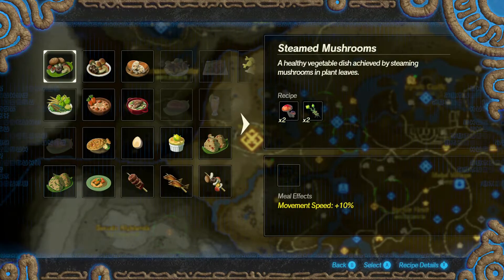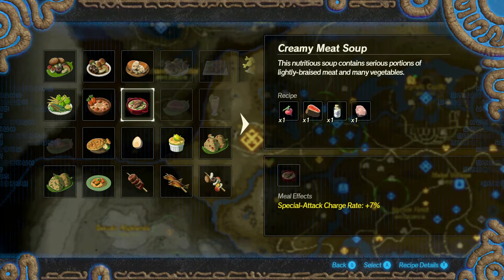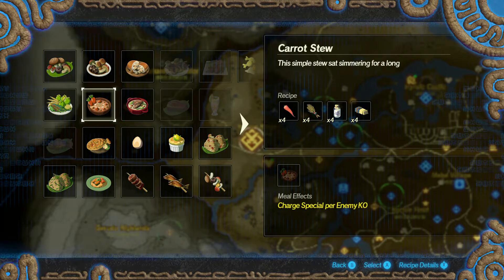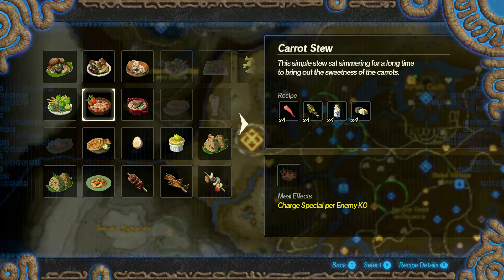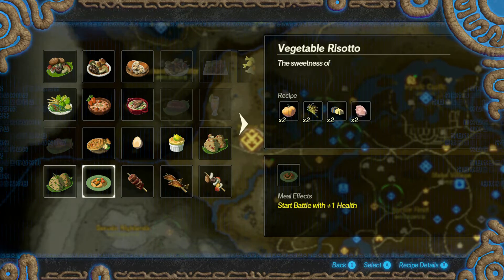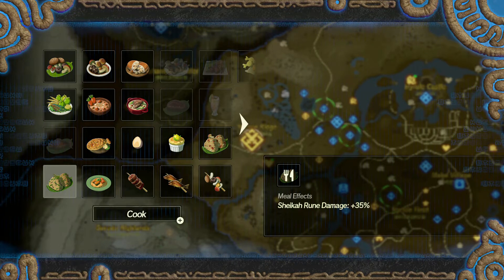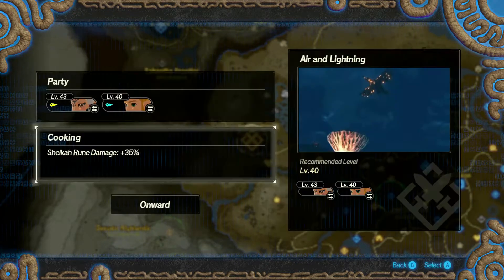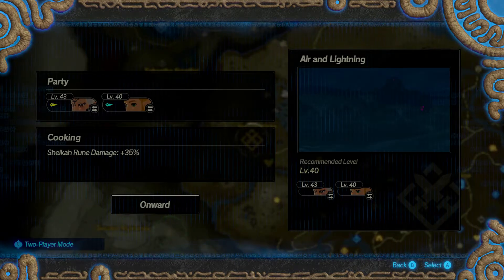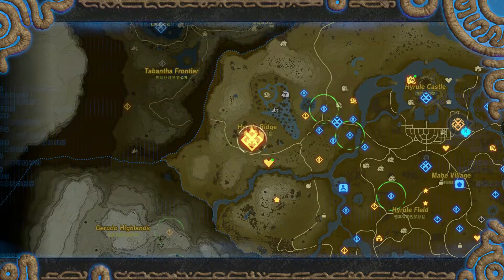Let's see what we have for cooking. We got the creamy meat soup here, and there are a whole lot of ingredients. Let's cook up a veggie rice ball — this looks all right. We'll cook that and continue on to Air and Lightning.